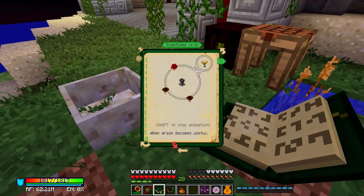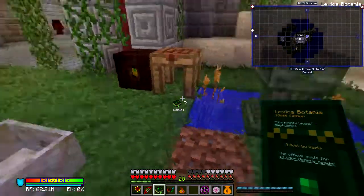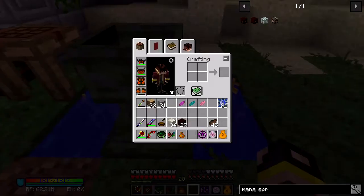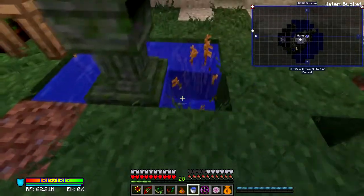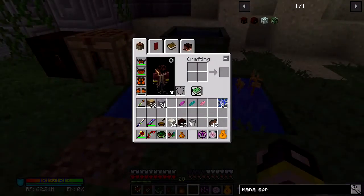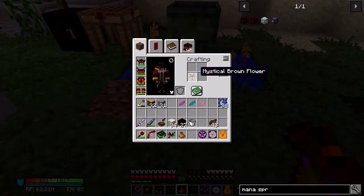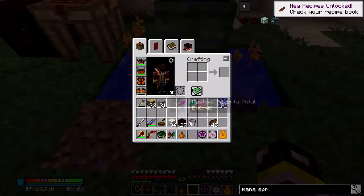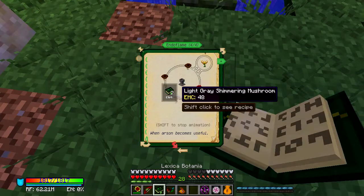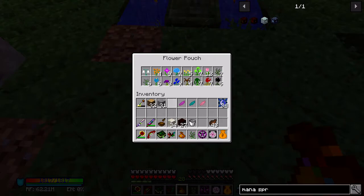It wants us to chuck in two brown petals, a red petal, and a gray petal to make this one. Let's fill this up with water. It wants a brown petal — let me grab one of those. So we need two brown petals — one, two — two brown petals, a red petal, and a gray petal.